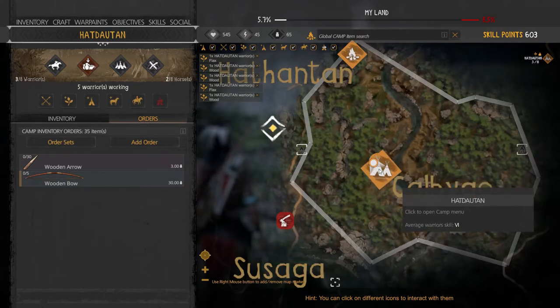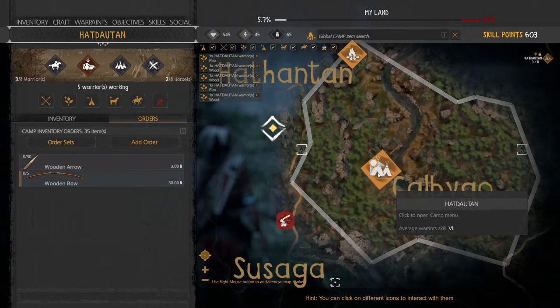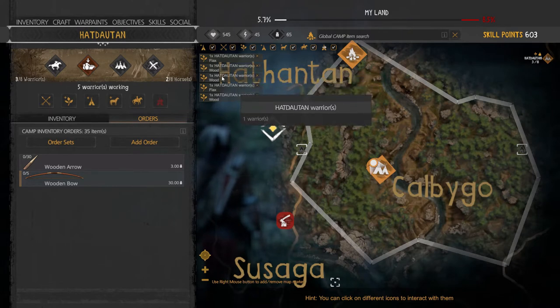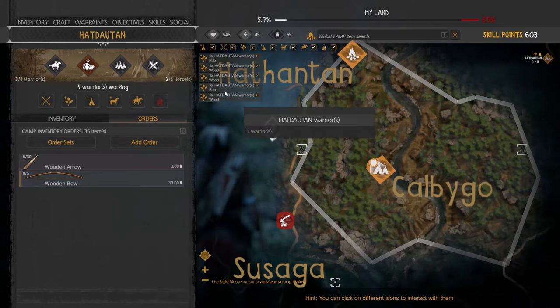Nobody has a weapon — I didn't even have one, I had to craft it as well. Now, when you have weapons in your base, people who are gathering will bring a weapon along to defend themselves from wildlife or enemies. If a warrior takes a weapon you wanted from storage, you can simply cancel their task and they will return to the village. I ordered one person for flax and one for wood, but there are also two additional wood gatherers and one additional flax gatherer — that's because of my orders for wooden arrows and wooden bows.